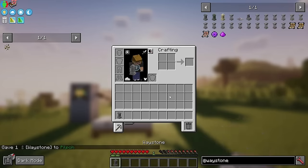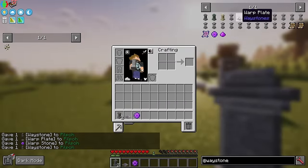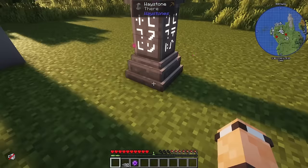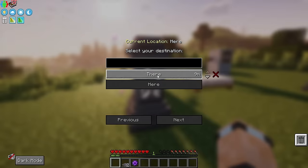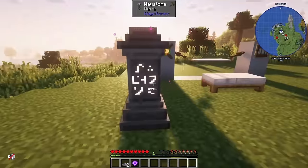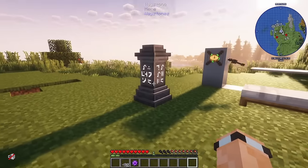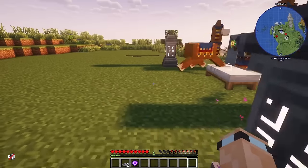Next is the Waystones mod. I'll place a waystone here and one over there, and now from one waystone I can teleport to the other and back. These also spawn naturally in villages, so you don't have to craft them - but you can. Set one up in a village you want to move to and one in your base, and travel back and forth easily.